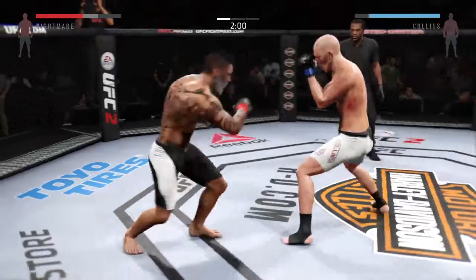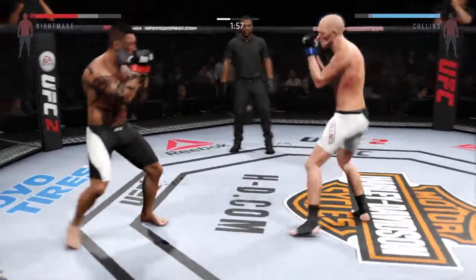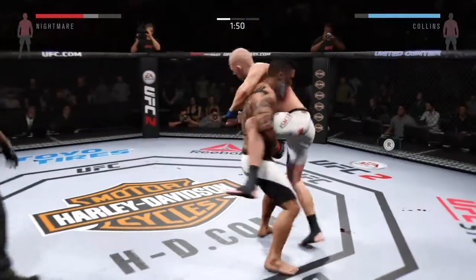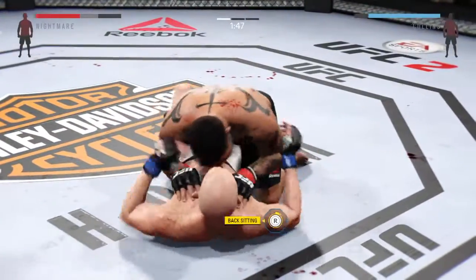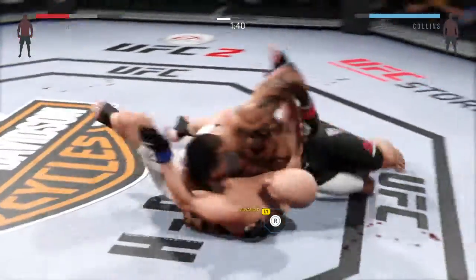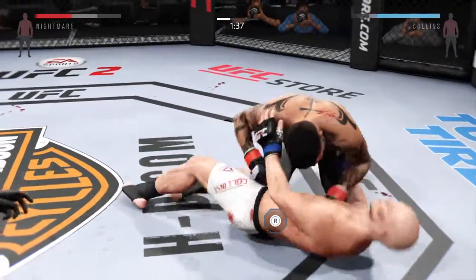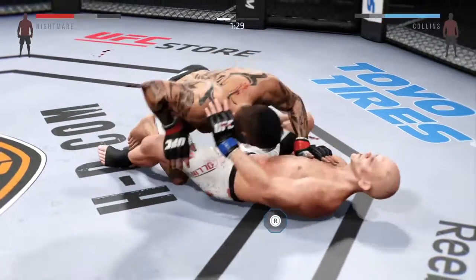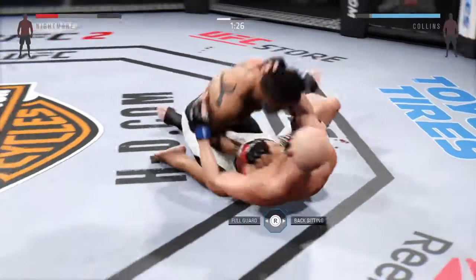The Nightmare gets caught with that left. I like how he mixes that up — there are so many more options. The Nightmare with the takedown. Nice single leg. He's got it into side control. Half guard. Solid shot to the body. Now it moves into full guard.